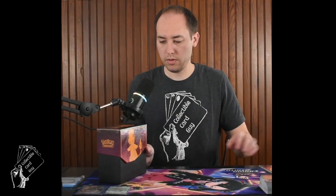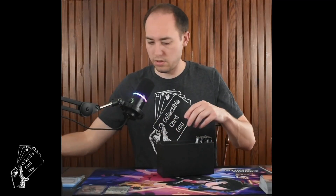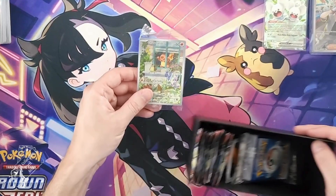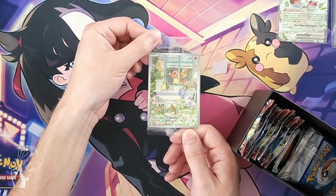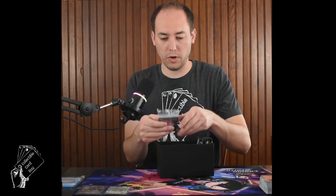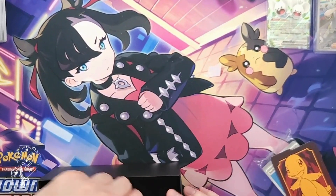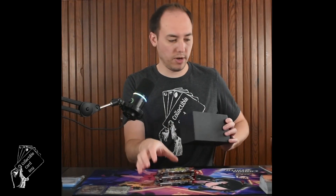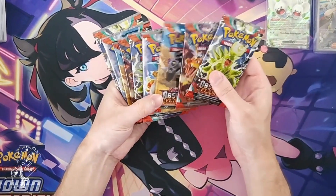Let's open the box and check the insert. We've got our code card, 65 Charmander sleeves — very cool — and the Charmander full art promo card. There's our pack of energy cards, Charmander card dividers, dice, condition markers, and finally all nine packs of Obsidian Flames. Really cool artwork on these packs.